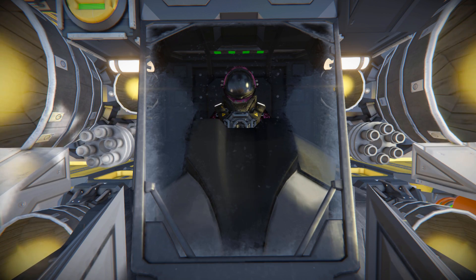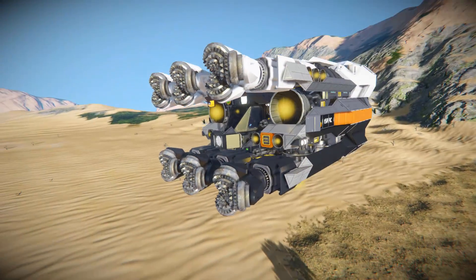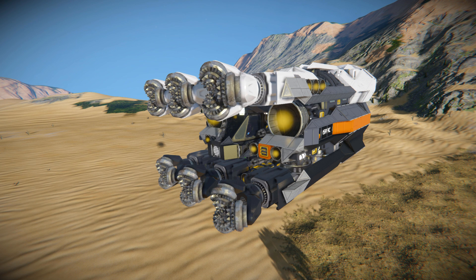Hello and welcome back to another Space Engineers Showcase video. In today's video, we're looking at another small mining ship, and this one is called the Extra Large Interplanetary Mining Ship Mark 1.1, which is this lovely thing right here.